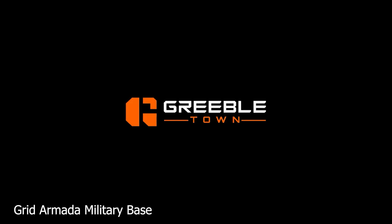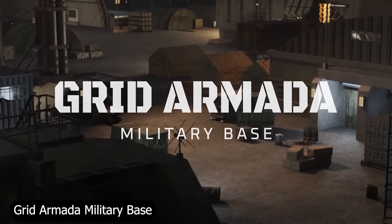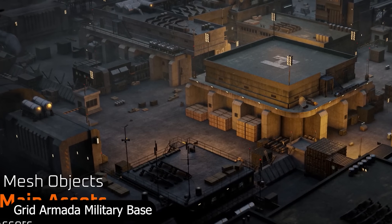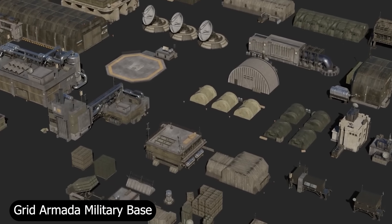And finally, the Grid Armada Military Base — a gigantic kitbash library packed with modular military structures, vehicles, fences, and mechanical details. It's great for realistic environments, concept work, or cinematic design. Whether you're building sci-fi bases or grounded military scenes, it gives you everything you need to fill your world with believable structure.